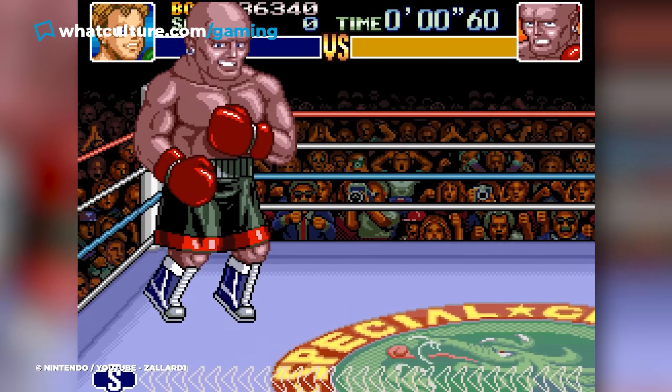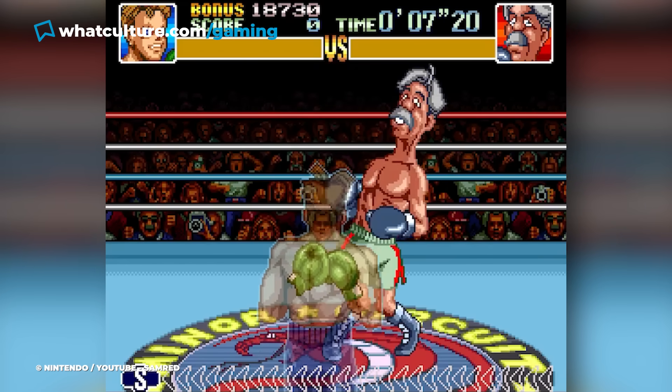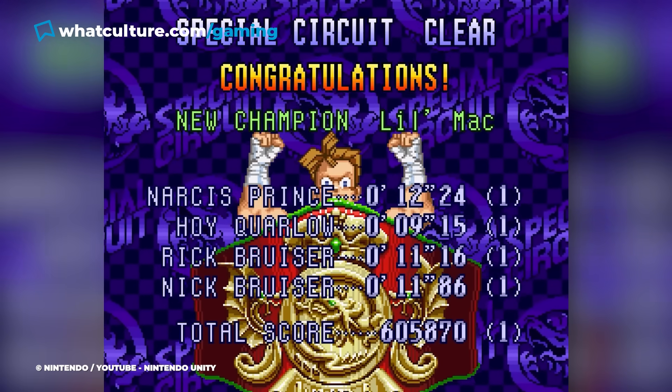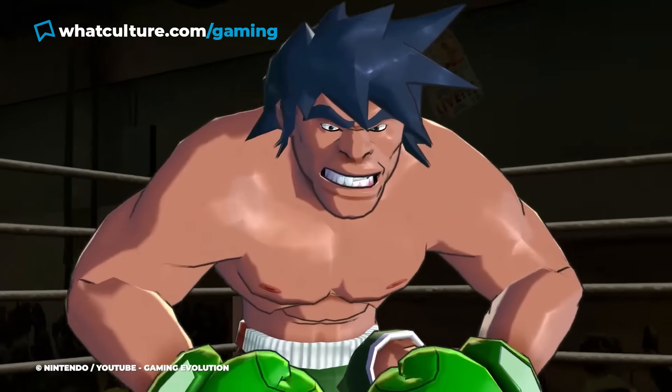This allows the second controller to pick a fighter and square off against the first player in a multiplayer mode that has been bafflingly concealed for almost three decades, when Nintendo could have simply sold it as a whole feature instead. Brilliantly, the cheat even works on the more recent Nintendo Switch Online version of Super Punch-Out, so that's pretty neat as well.